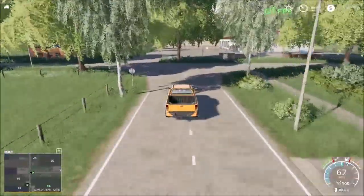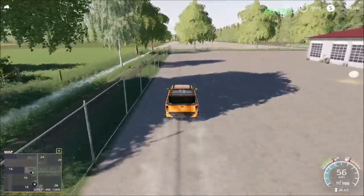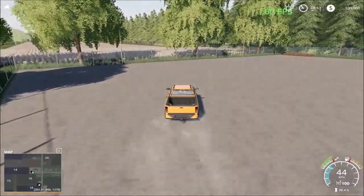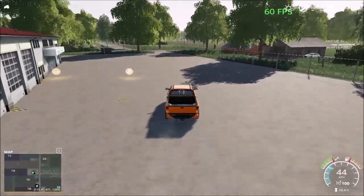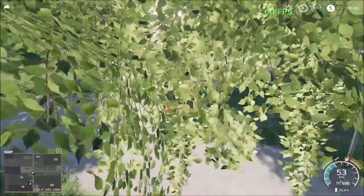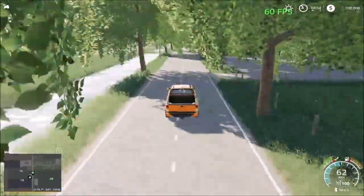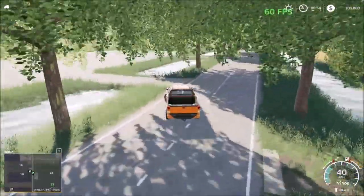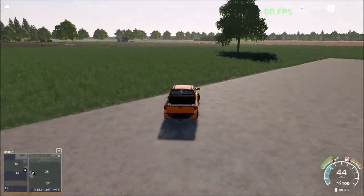Across the road we have the vehicle shop. Then down the road we have the gas station and what looks to be a placeable area — yes, here is the gas station and then a play area for placeables or a small farm. You can extend it and make your farm here.